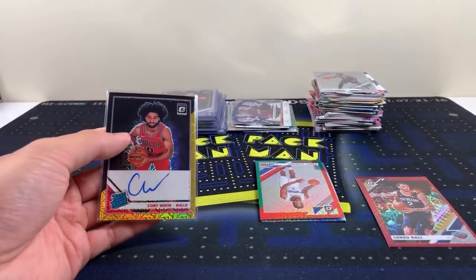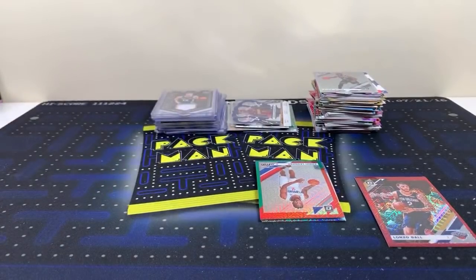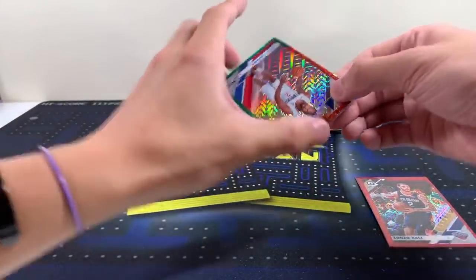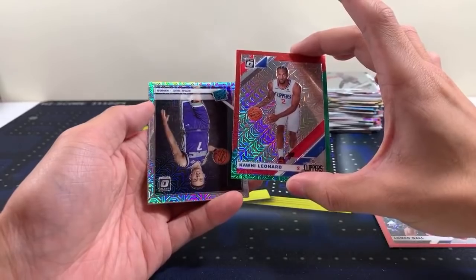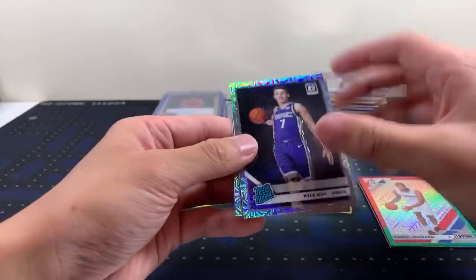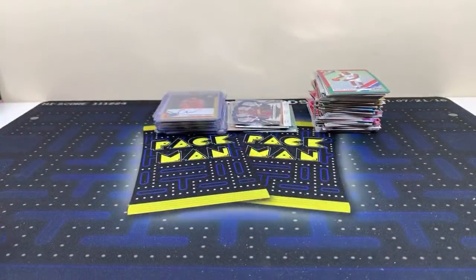Congrats to Tony — big dub for Tony! And Kawhi Leonard, Kyle Guy, and Noel. Lonzo is numbered to 88. Kobe is so nice. What should we do next — Optic or Select first? Select — we'll do Select so that's all Select first. There you go.